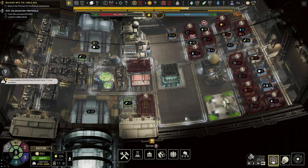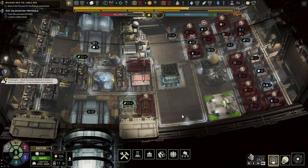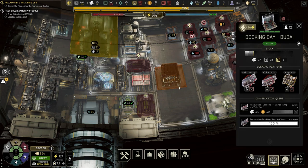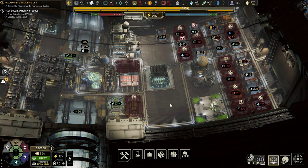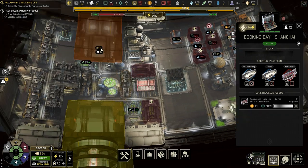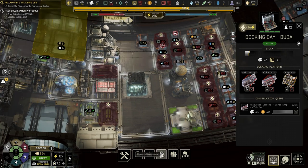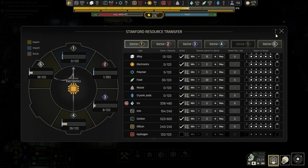We're not making enough alloys. It kinda looks like we need another EVA airlock, but I'm not sure - maybe I just have to play this out and see what happens. This guy is waiting for stuff - oh, electronics, I need to turn this on. This guy is waiting for polymer, this guy is waiting for electronics. So we need electronics in sector one - let's give sector one those electronics.